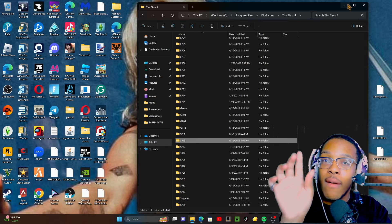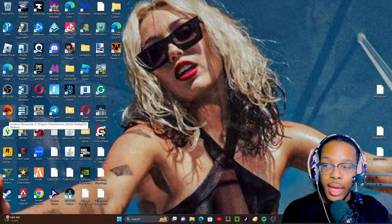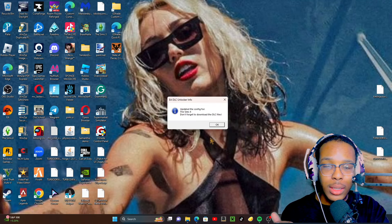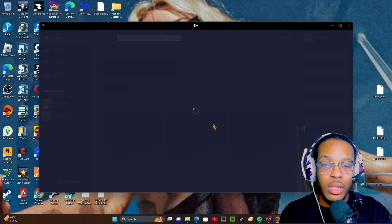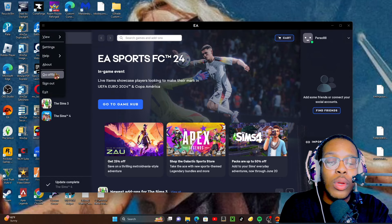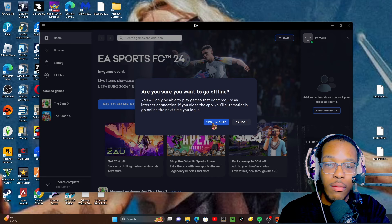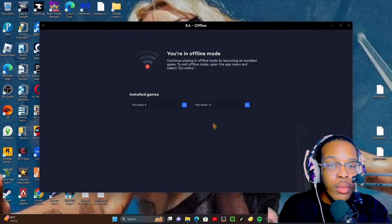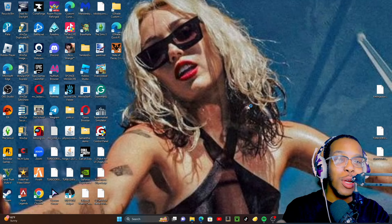Moving along, we're going to click onto the EA App. If y'all don't have the EA App, get it — everyone needs to have it. It may lag a little bit, but it's okay. This thing that says update the config for The Sims 4 — don't forget to download the DLC files. Of course, we already downloaded it — y'all are already one step ahead. Then you're going to click on the three lines and click Go Offline. Then say yes, I'm sure. Then all you got to do is open the game, and then your packs are there.